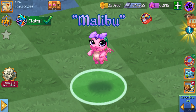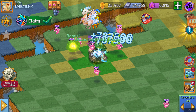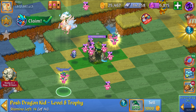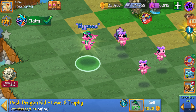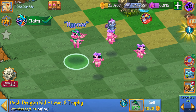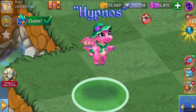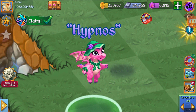And let's check the next level. When we merge the level 7, we are going to get Hypnose — that is the Posh Dragon Kid level 8 trophy. 1,575 Dragon power and 14 stamina. Once again, a little hat, and purple eyes.